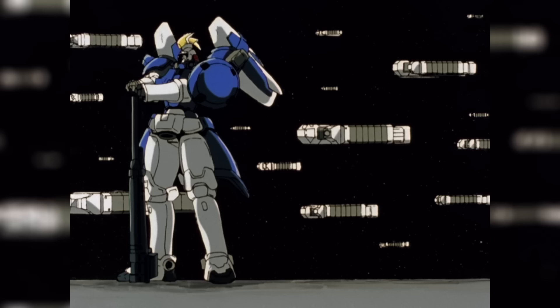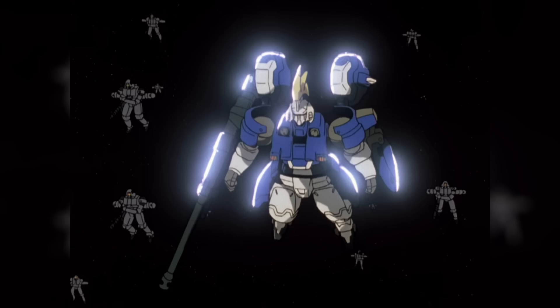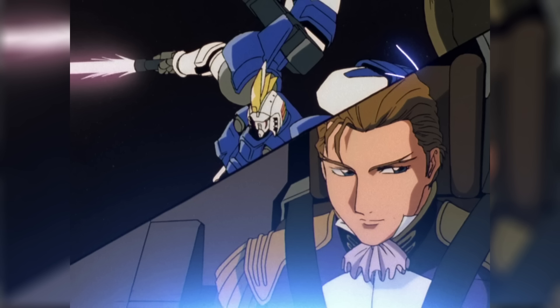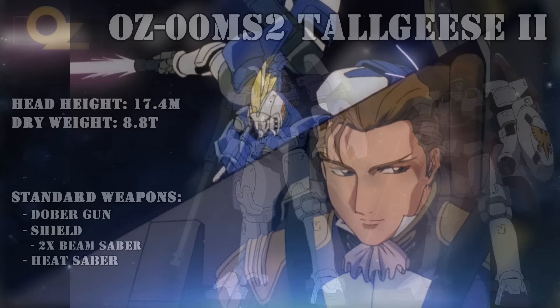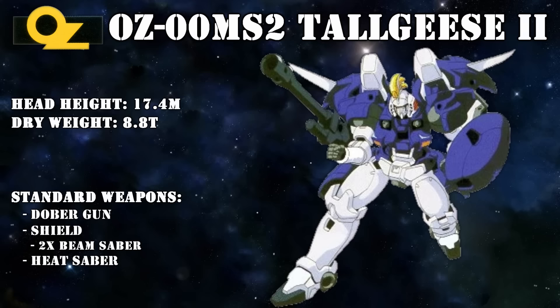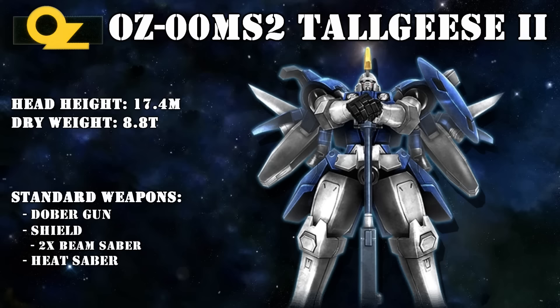Even though the original Tallgeese was destroyed, Treize Khushrenada wanted a new Tallgeese built as his personal frontline mobile suit. Two plans were made: the first was almost a direct copy, and the second used the same basic frame but with more powerful weapons. Only the first plan could be completed in time. The Tallgeese 2 was built with spare parts of the original, with only minor changes: a more elaborate head crest, a more Gundam-like face, a slightly changed color scheme, some Gundanium alloy armor — but otherwise its performance was identical to the original.